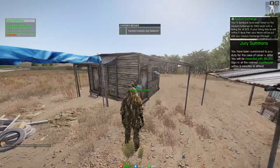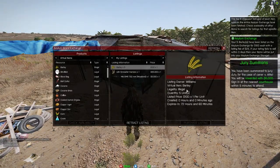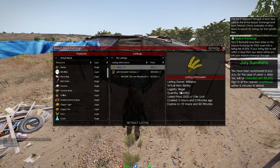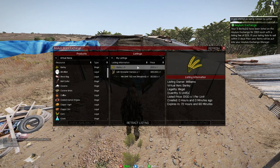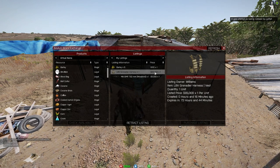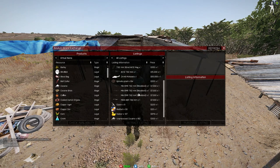Then hit 'exchange' and go to 'my listings.' This will tell you who it's listed by, whether it's illegal or legal, how many units, and how long ago it was created. I have multiple things listed. For example, if you want to go buy this vest for a little bit cheaper than normal, I put it on there.